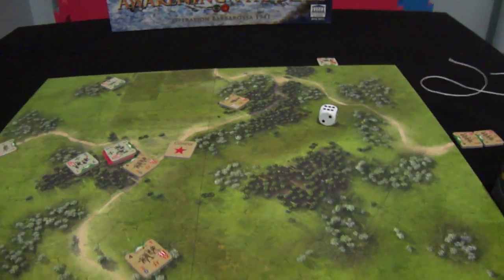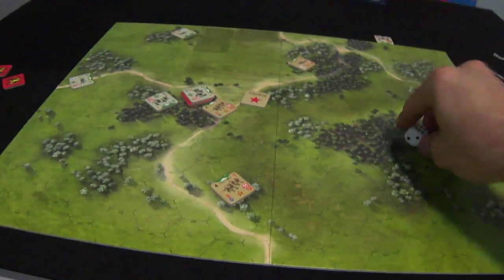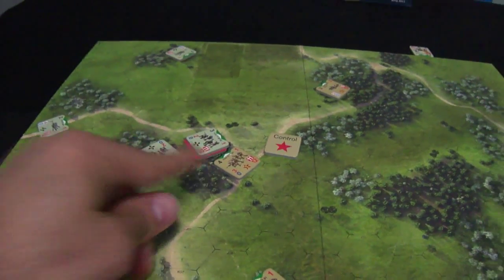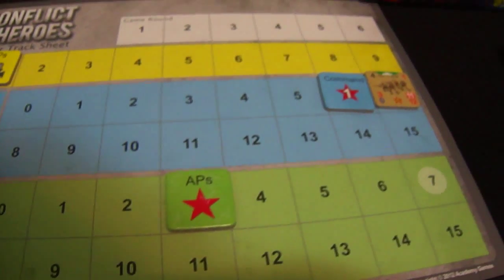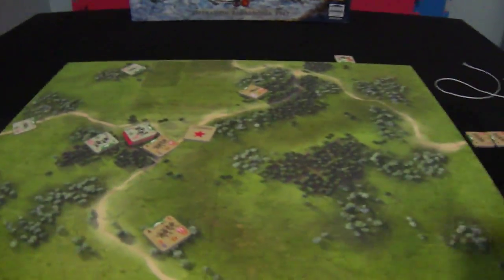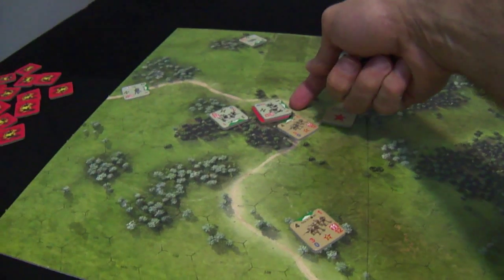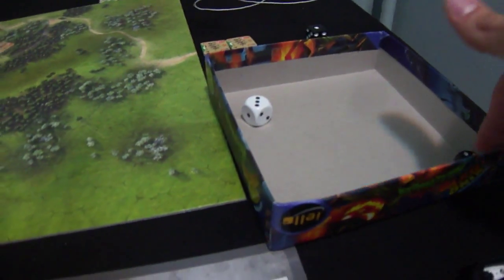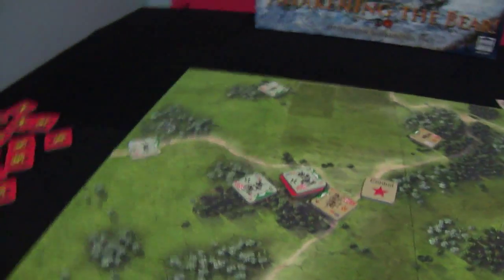Now the Soviet player will roll for initiative — he gets six, amazing! The German player gets three, so the initiative is for the Soviet player. He will activate this unit to try to eliminate the German unit. He gets seven action points, pays four for firing, and decides to pay one cap — now he has four plus three equals seven firepower. He needs a total of fourteen.